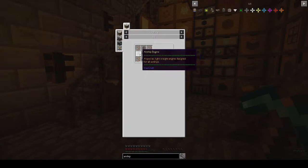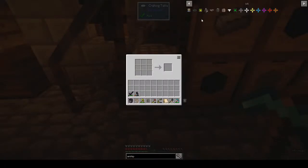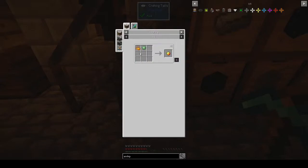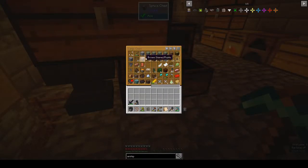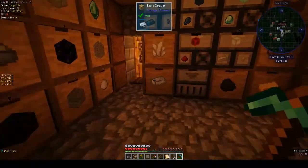For the airship core we need diamonds, a magma block, and a magma cream - which is slime. We need to make two more slimes. The magma core needs a magma block - magma cream is slime and blaze powder. We need two more slime balls.